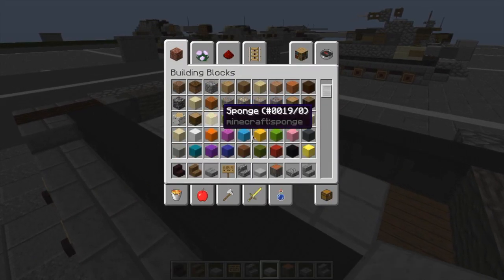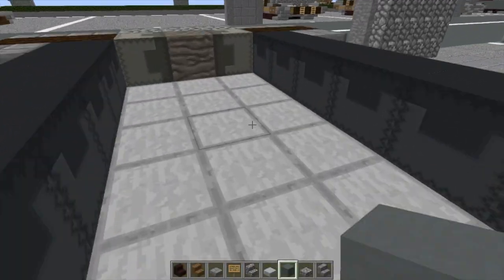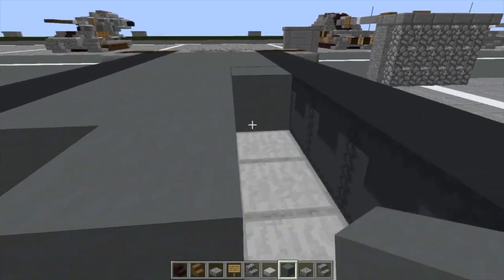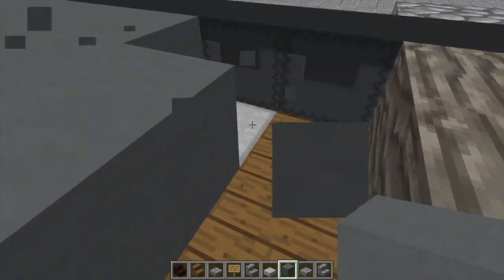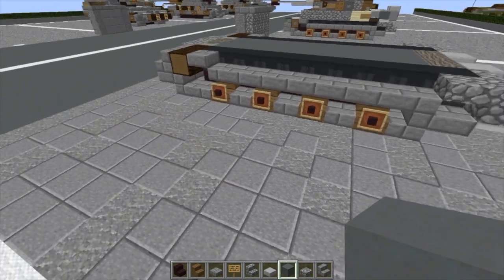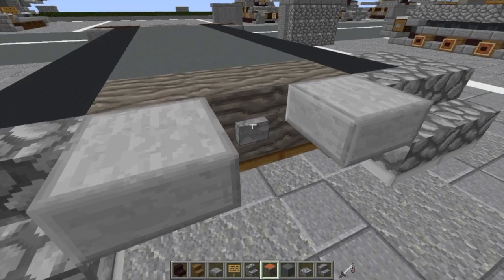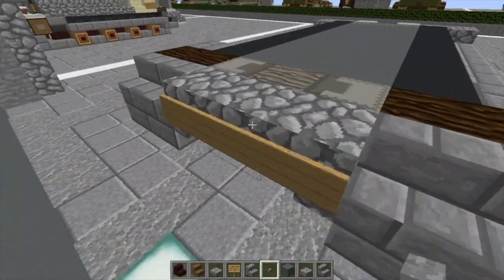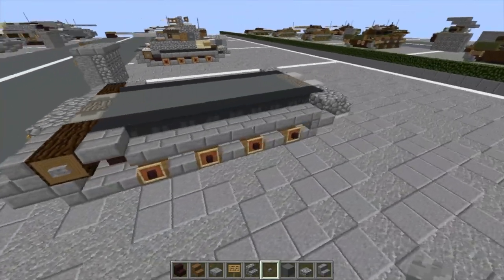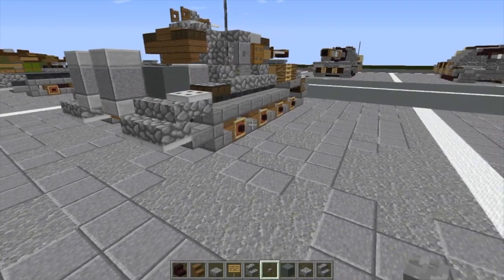I'm going to do a stone slab here and here. Then we're going to take our cyan terracotta and fill this whole empty chassis. We'll break out what is necessary later for the interior. On the sides of the sprocket wheels at the front, we're going to put a stone button — one on either end. And that's it for layer two.